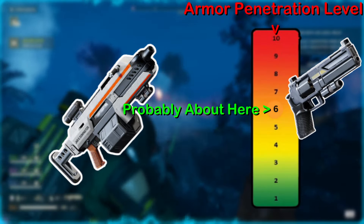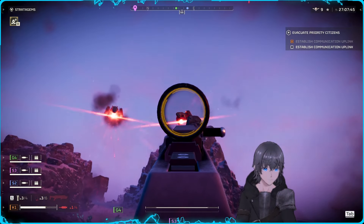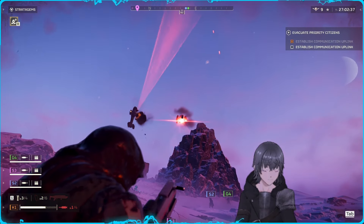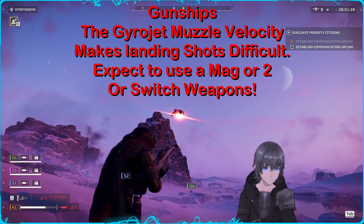Devastators, both heavy and rocket, are easily dealt with as well, being taken out in just a singular precise headshot. Although the Dominator doesn't always allow such precision, this is no problem at all, as Devastators will crumble within 5 shots to their chest region regardless, and will be staggered throughout the entire process. The new enemy gunships are a formidable opponent for the Dominator, deflecting all shots made on their hull but letting grey hits through for half damage on their thrusters. The high mobility of the gunships and the gyro-jet nature of the Dominator makes landing those shots difficult, but not impossible — generally brought down within about a magazine.